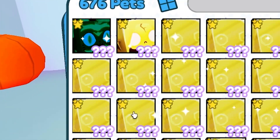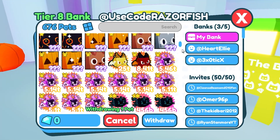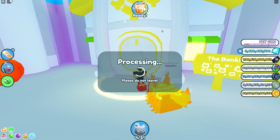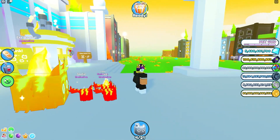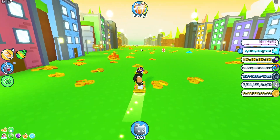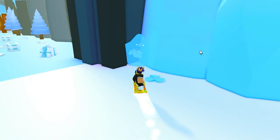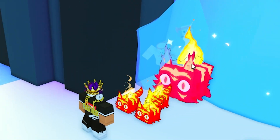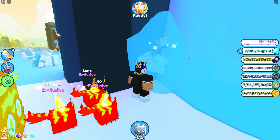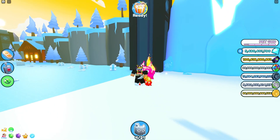I also have a rainbow huge inferno cat I can use. Let me withdraw it from my bank. There we go — the rainbow one also has really cool fire particles. Now I'm going to the glacier area. Turning my graphics up so I can see everything. There's the frozen pression — my pets are literally inside the ice and it's not doing anything. That myth is cap.